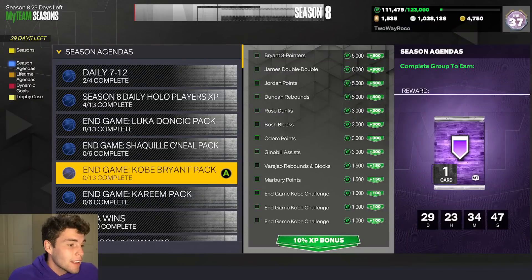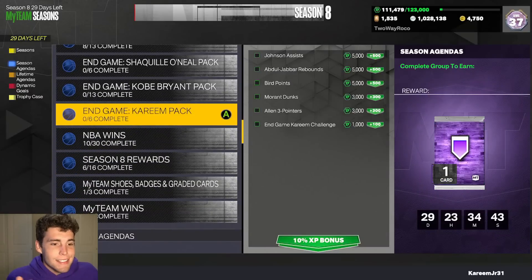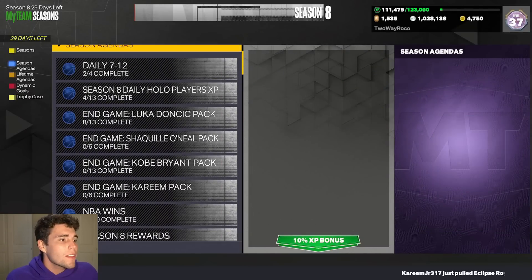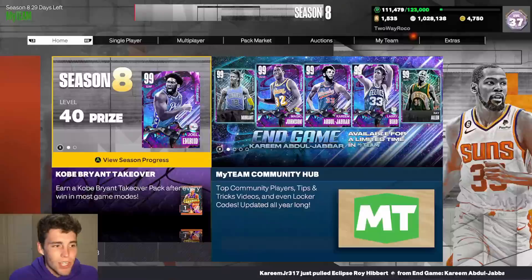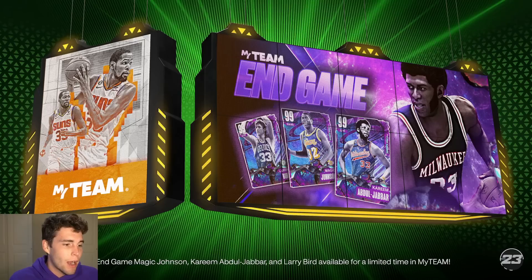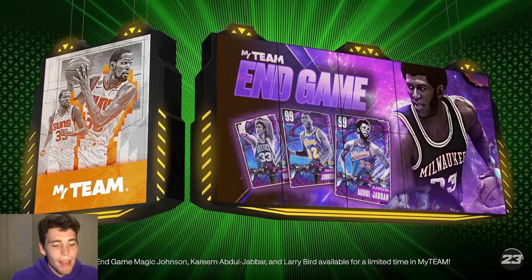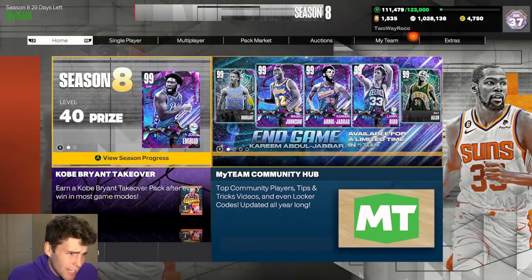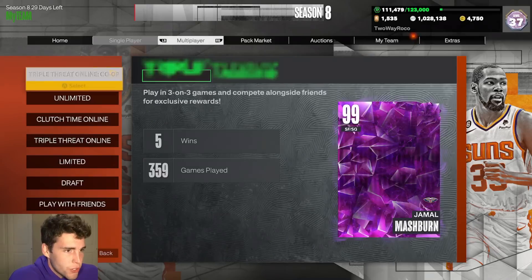The last couple of days we've gotten some really solid daily rewards. Yesterday it was Jonathan Isaac, and today it is the dark matter D-Rob. If you can get Jonathan Isaac and D-Rob, those are two really solid options to start your squad. Adding that radiant D-Rob is a very solid addition.